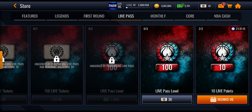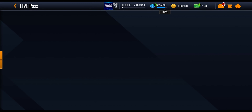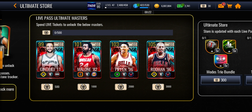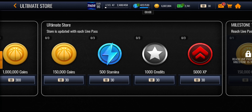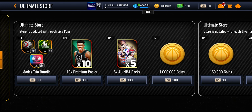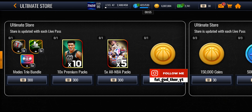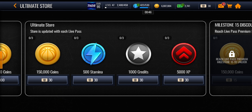I suggest using your live pass tickets in the ultimate store. To get the masters it's going to be really hard — you need 500 tickets for Manu Ginobili. You can also save up for packs or spend tickets on coins, and I'd suggest going for coins because you may not get good stuff from packs. You can buy 300 tickets worth of 1 mil coins, or spend 30 tickets each on credits, stamina, coins, or XP — with only 3 purchases allowed per category.